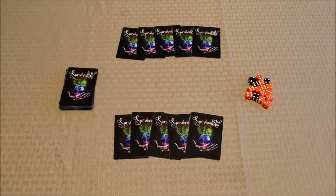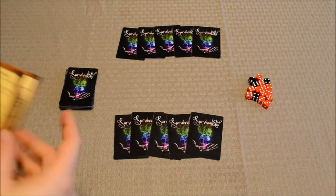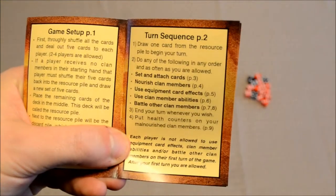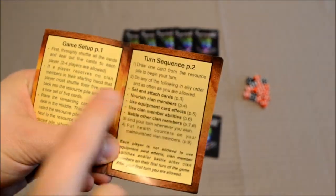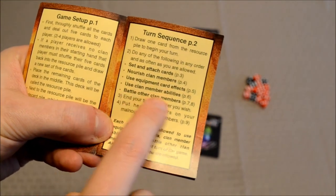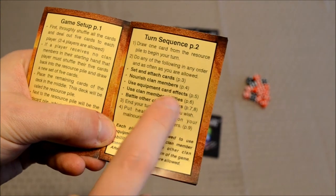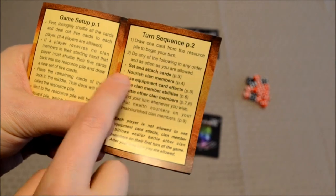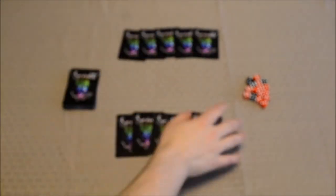To determine who goes first, players simply roll 1 die and the player with the highest value goes first. The first turn of the game does limit players a bit on what they can do. There are a total of 5 different actions a player can take — let me zoom in on the manual so you can see them: set and attach cards, nourish clan members, use equipment card effects, use clan member abilities, and battle other clan members. However, for the very first turn, you are limited to the first 2 actions: set and attach cards, and nourish clan members. Let's take a look at my hand to see what I have.